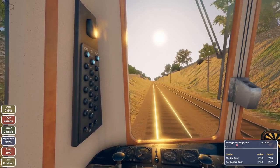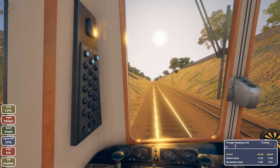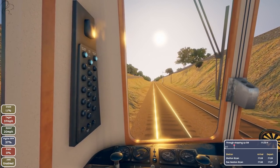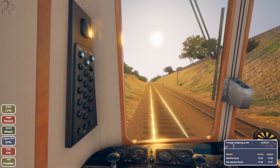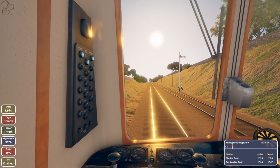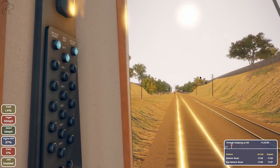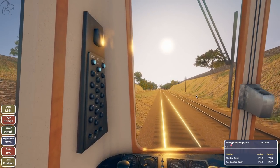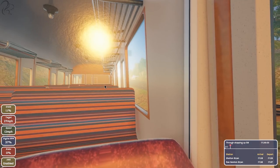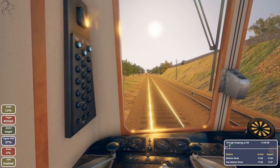You press Page Up/Page Down to accelerate time until the signal clears, then carry on. In Train Simulator I've waited nearly 10 minutes for a signal to clear. I hope they add weather to this game. We're likely being held for a merging train — but it should tell us when we stop. The signal cleared before we even stopped.